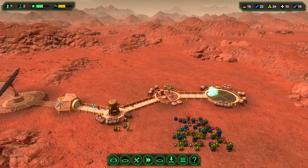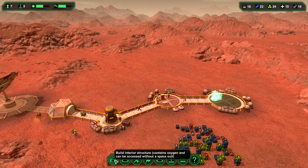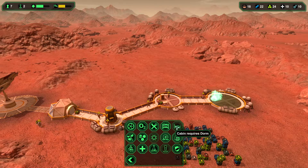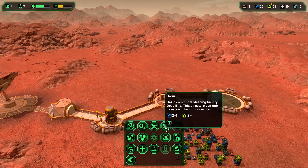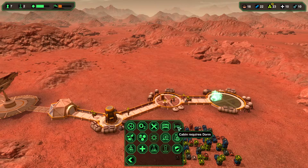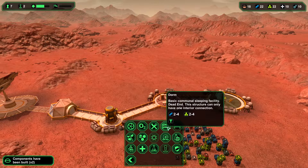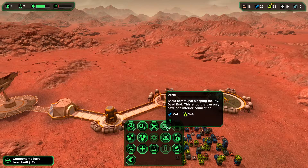Good morning everybody. I'll show you a very fast trick in Planetbase about bedrooms. In the game you have two kinds of bedrooms: dorms and cabins. Dorms look interesting because you can build multiple beds, but in cabins you can build specific beds that regenerate sleep and happiness more efficiently. In fact, in the game you don't need dorms at all, but to build a cabin you need a dorm first.